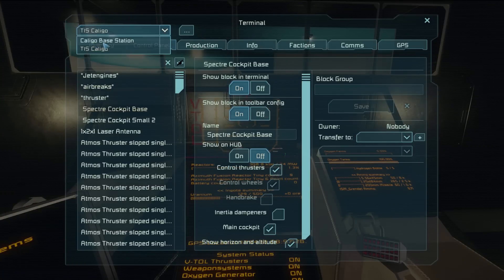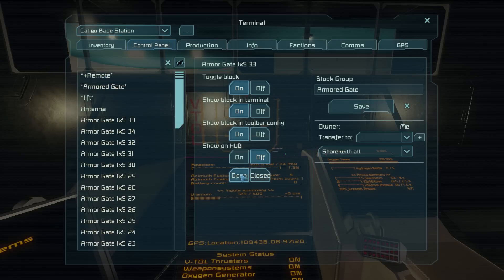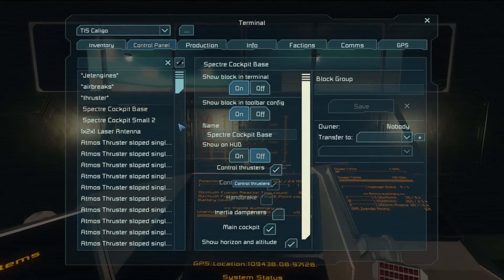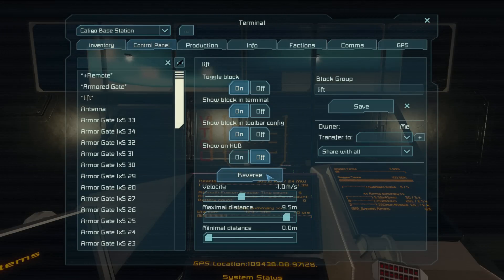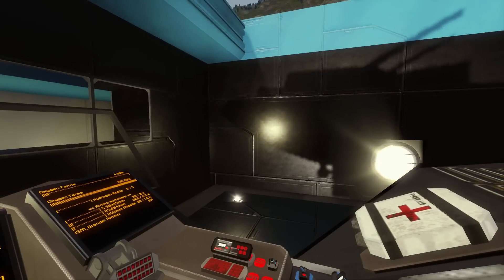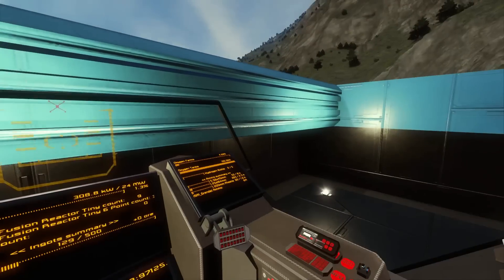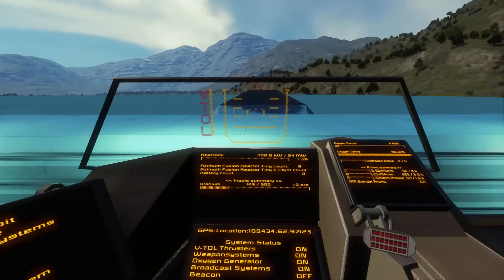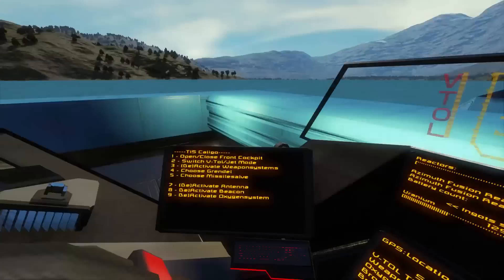We're going to hit K, go to Caligo Base Station, and use the armored gate. The gate above me is now opening — we get some nice sunlight in here. Beautiful. Then we're going to use the ramp, go back into Base Station, and use the lift. It's got an aircraft carrier's lift system going on here. I love doing this in my bases as well — having my aircraft lifted out from inside the armored bunker. He's got it coming up to the ramp without going over.